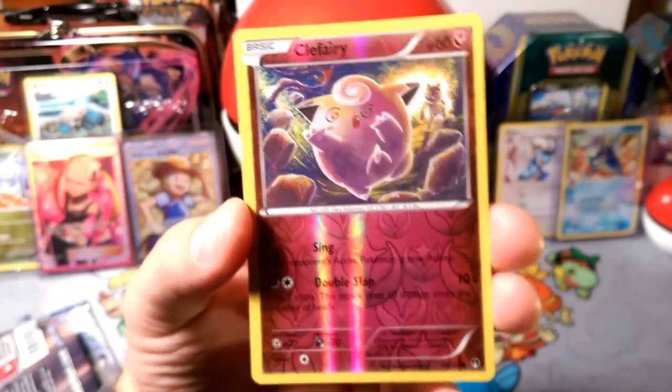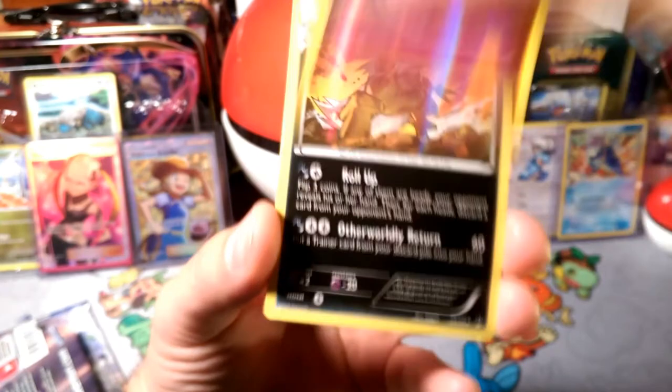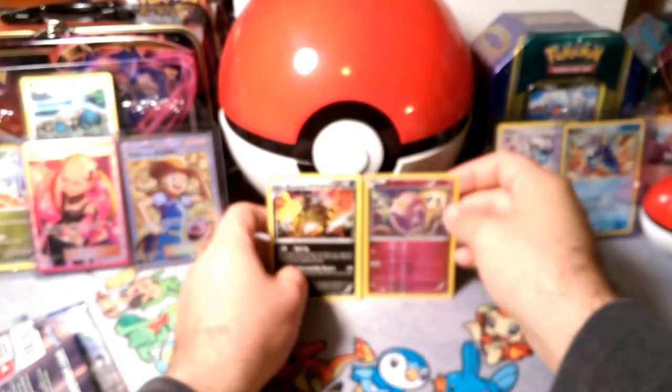The reverse foil is a Confused Clefairy — look at that Hypno in the back — Hypno, and our rare is a Shift Tree.